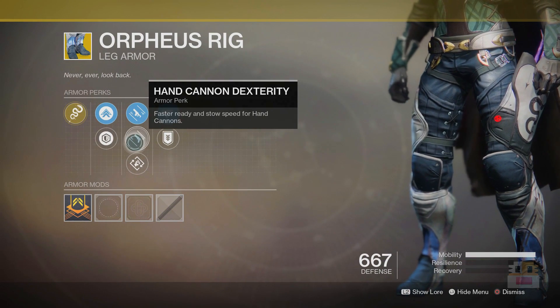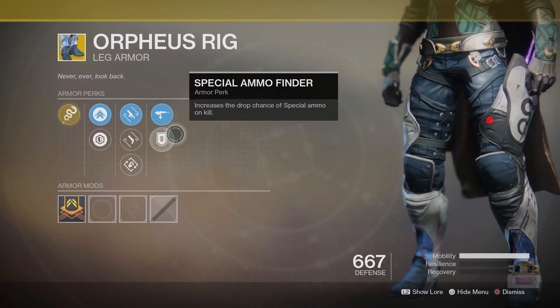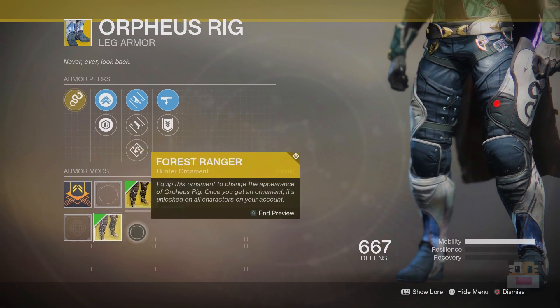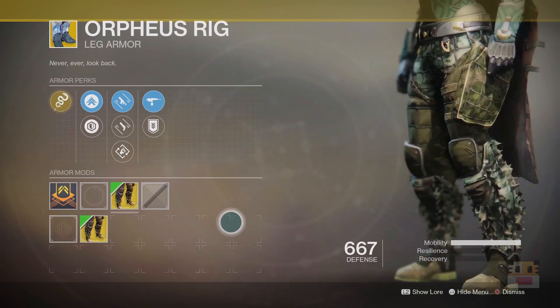On top of that, this is a very good roll. The leg rolls are always nice — you have things like Hand Cannon Dexterity, Outreach, and Special Ammo Finder, which is really nice for PvE in general. It also has an ornament, which I don't really like, but it's there if you want it.